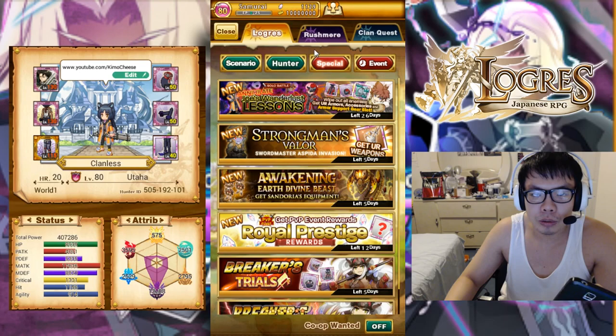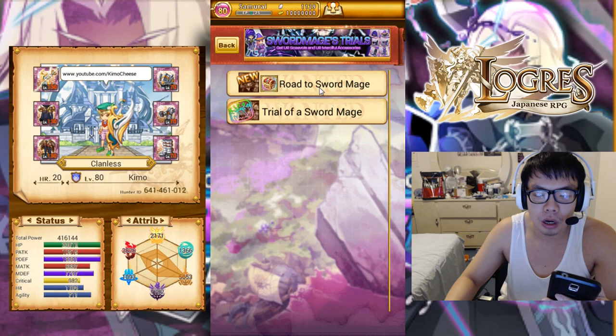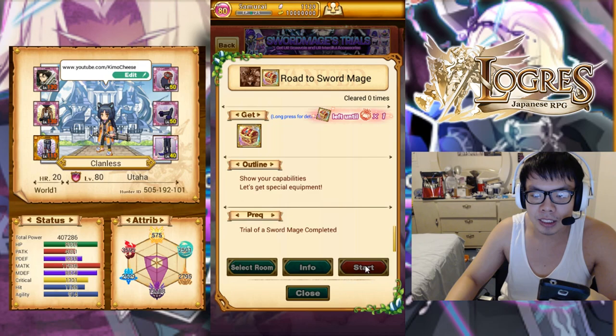Hello, hello YouTube. Today we are farming some Sword Mage accessories in Rushmere. It's the continuation of Sword Mage Trials — a great place to get accessories for all types of magic classes, especially dark users because most magic users out there are dark. This is a great place to get them with amazing, amazing stats.